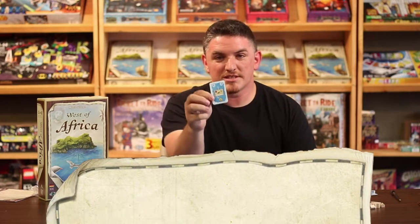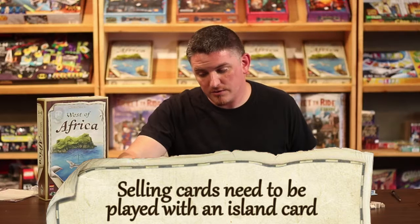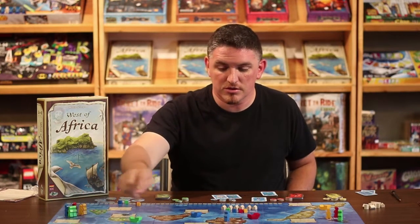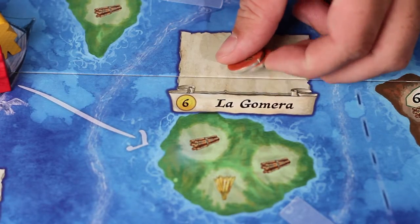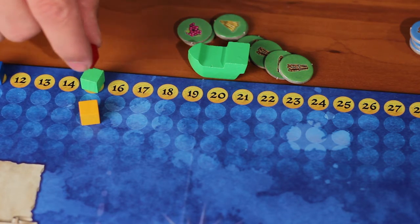Now we're going to move on to the selling crops action card. Only goods that are in an island's warehouse can be sold, and each warehouse lists the price of the goods sold from there. For example, if you sold two sugarcane goods from La Gomera, you would get six gold for each one, moving you twelve spaces up the gold track.